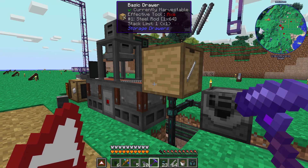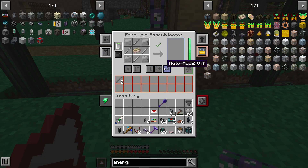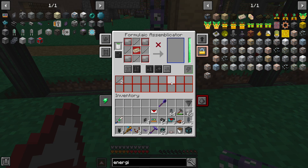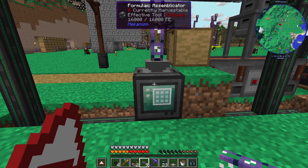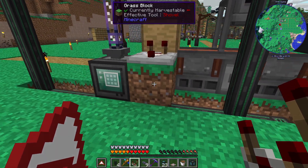All right. So a couple things. First of all, I realize this does work as intended, but the issue is that every slot in the formulaic assembler corresponds to two slots in here, which means the steel rod is actually going to fill up eight of these slots. And after that, it'll start filling the other stuff. Is it a little inconvenient to have eight stacks of steel rods left over? Maybe yes, maybe no. I don't think it's that much in the grand scheme of things. Because the issue is it's a single number — it's a constant. It's always going to be, no matter how much I need, eight stacks sitting here. So it doesn't scale. That's what's important.